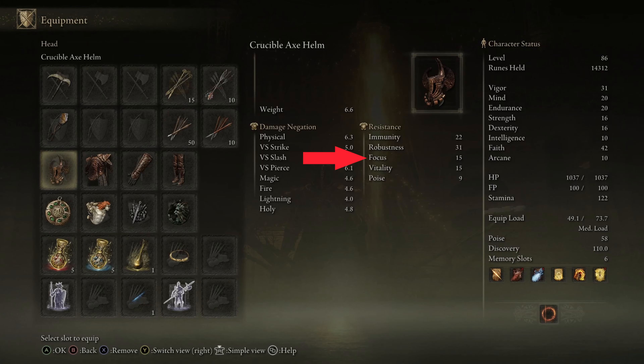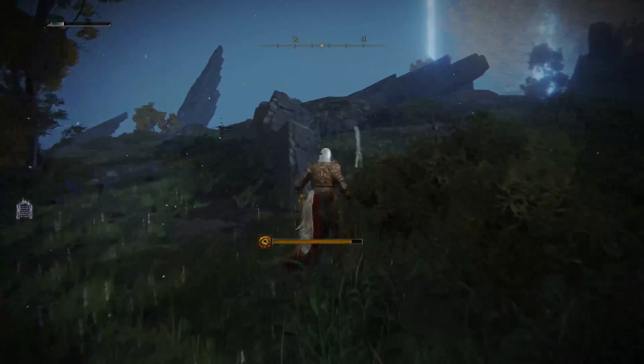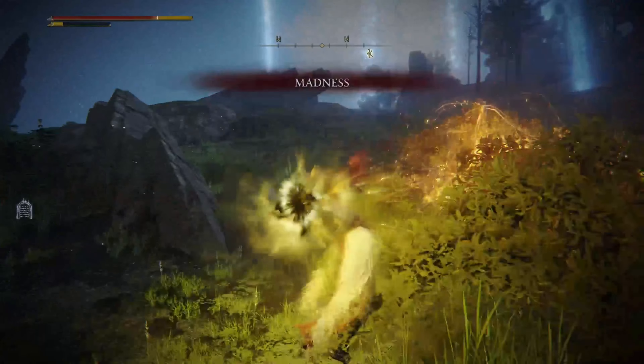Focus shows the resistance to sleep and bouts of madness. The higher the number, the lower the susceptibility. Focus can be increased by adding points to mind.